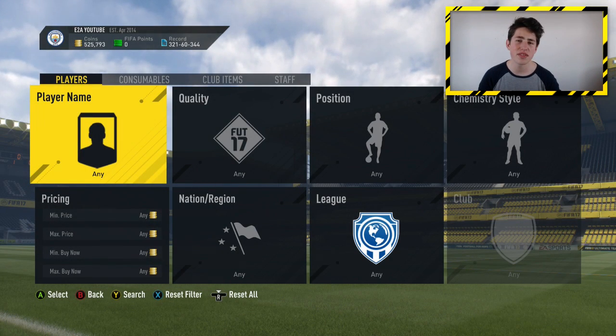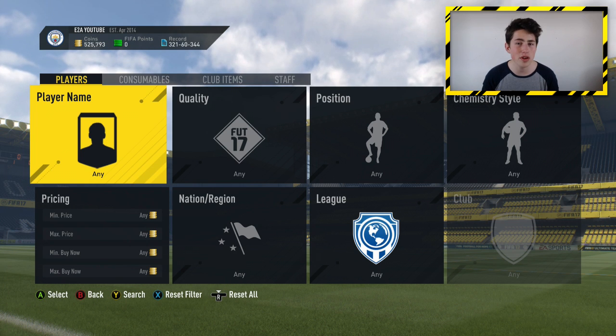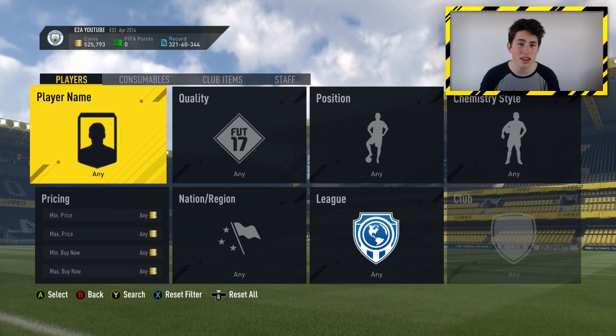Hey guys, Detoy here and welcome back to another FIFA 17 Ultimate Team video. Today I'm going to bring you another trading method and it is absolutely ridiculous. It can make you around 50 to 100,000 coins every single hour and you guys can easily make more.